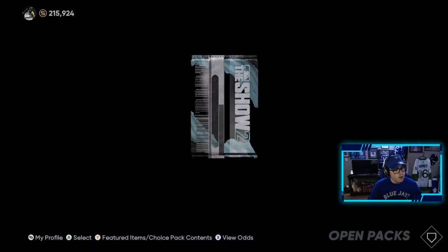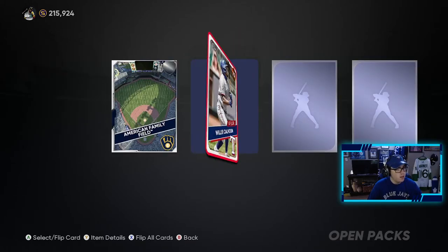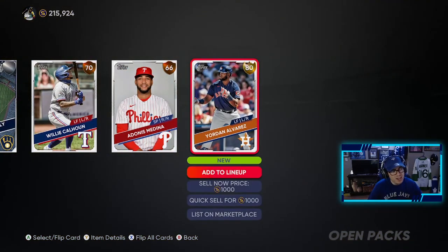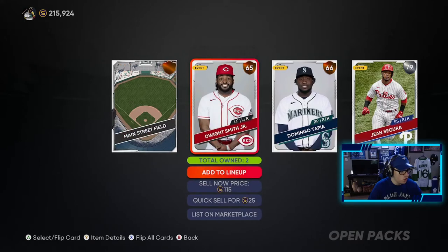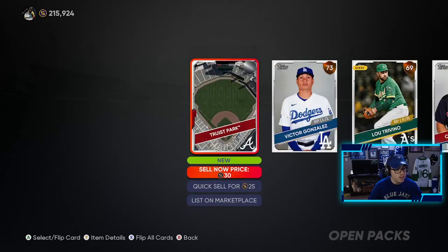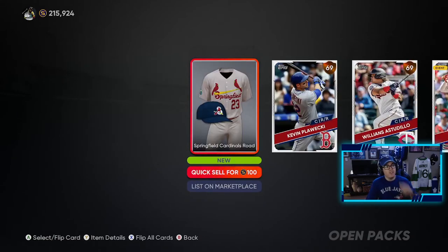Please just have a diamond in one of these. We get another gold — going one by one in this pack. Gold player, Alvarez, another 80 overall, not a bad gold. Three more left. Not even a gold in this one, just a silver. Two more. Am I actually not going to pull a diamond in the two pack openings I've done? This is crazy. Last pack — I'm getting sad. Last chance at a diamond and it's not even a gold. I have no luck.